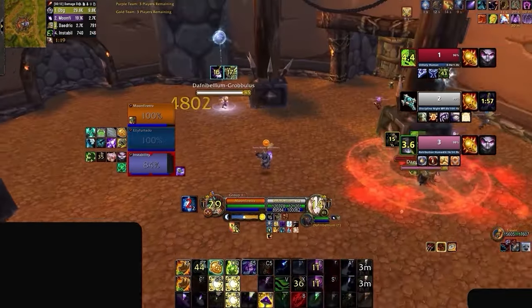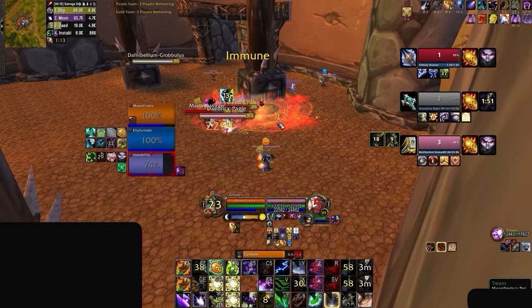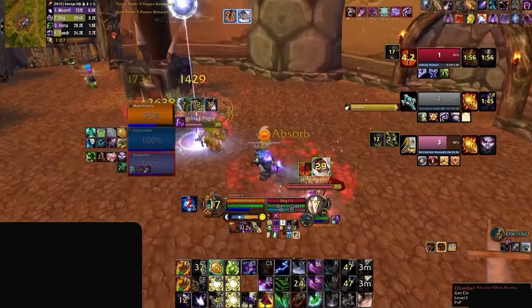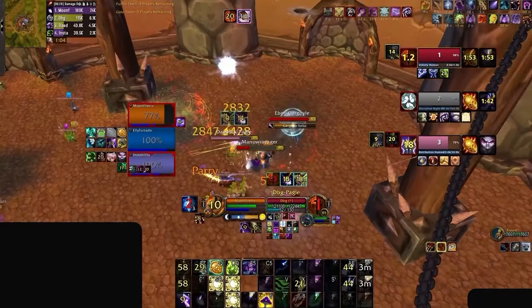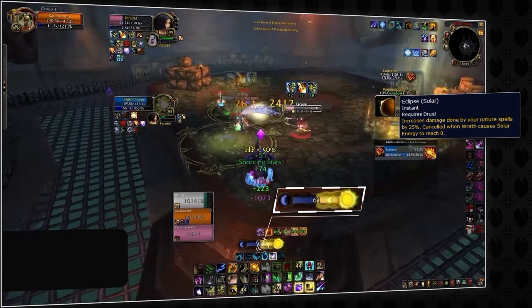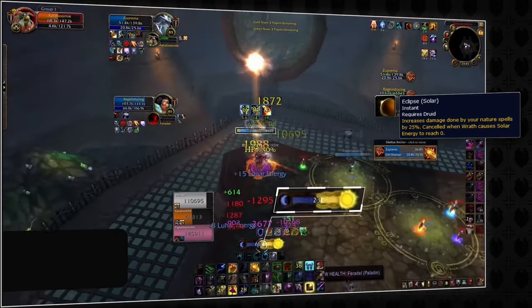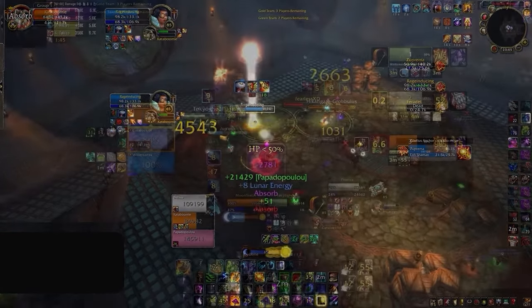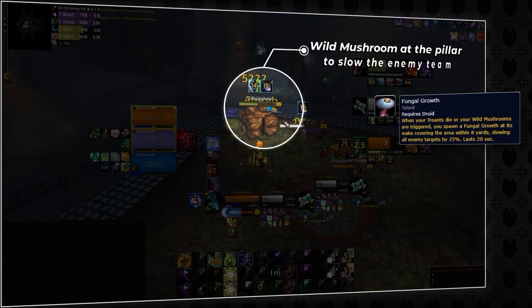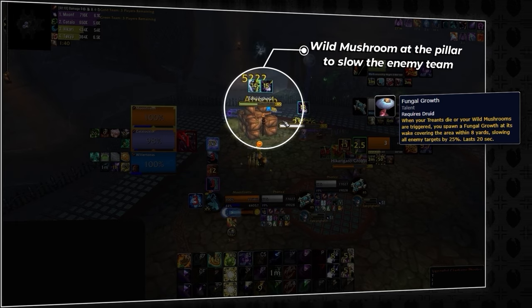Other than using Wild Mushrooms for Earth and Moon, we can also use them on stacking targets for strong cleave damage. This is especially potent into melee cleaves, as we can apply an Area of Effect snare on both targets from the Fungal Growth talent, allowing us to get more damage on them and kite them in the process. When doing this, it can also be a good idea to place more than one at a time for increased burst damage, which is particularly strong in Solar Eclipse for the added 25% damage bonus. The Fungal Growth snare can also be beneficial against casters and healers by creating a snare zone on a pillar, preventing the enemy team from casting when they want to.